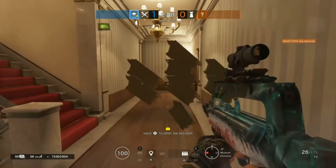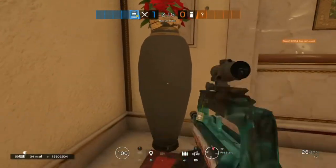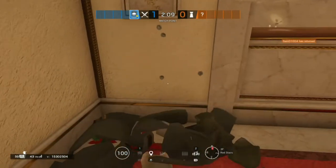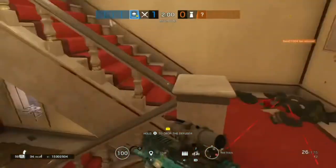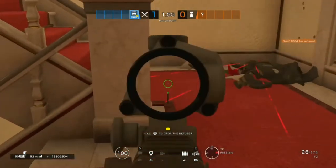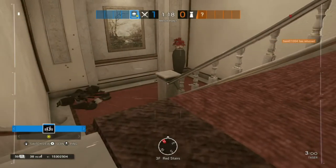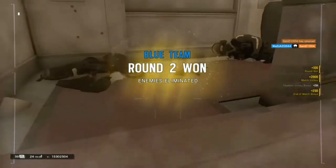First we have a very clever claymore spot on Cafe. A lot of people know that defenders normally flank up red stairs to try and get you if you're in cigar lounge or bonus hatch trying to attack the third floor objective. A good claymore spot is that if you break one of the vases on the red stairs, it's the same color as the claymore, so if you put it within the broken vase the laser doesn't show much. Considering the carpet's red, not many people spot this claymore at all. People don't normally notice it because they're looking up the red stairs at the exit into the cigar lounge.